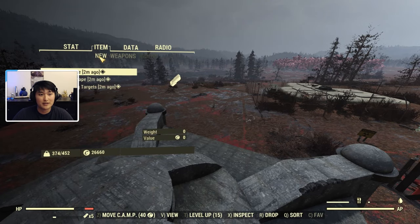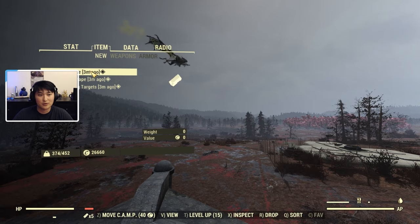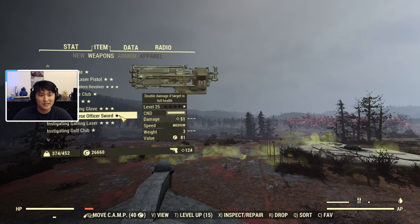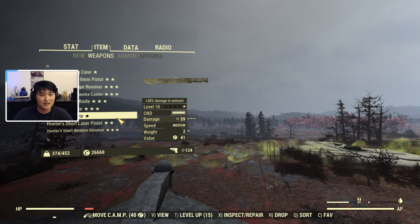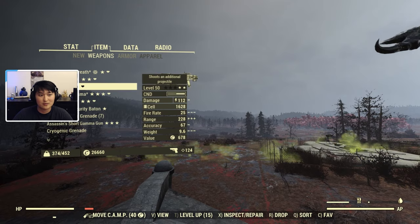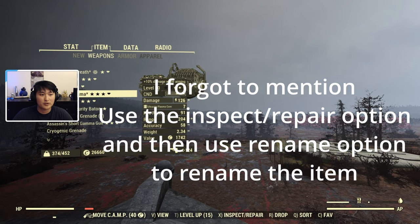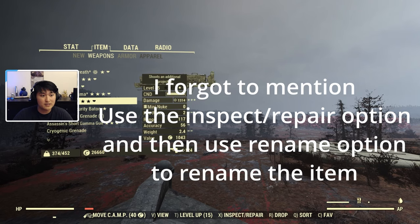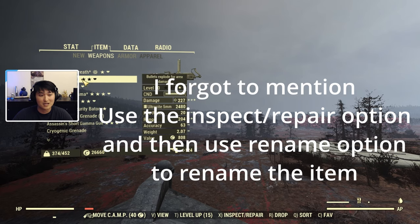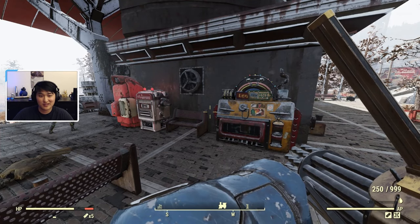The first tip is about inventory management. In a recent update they introduced a new tab for organization, but what I really like to do is rename your weapons — or favorite weapons — with an asterisk or some sort of symbol and it will appear at the top. This works with numbers too; you can sort alphabetically, so if you put an A, a star, an ampersand, or any number at the front, it will always appear at the top. This applies for armor, apparel — anything you can rename.